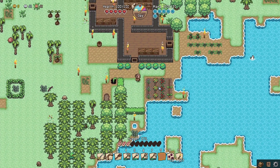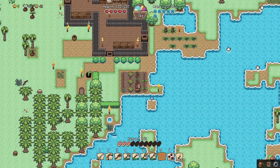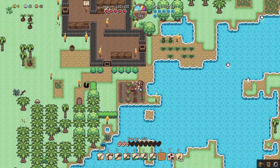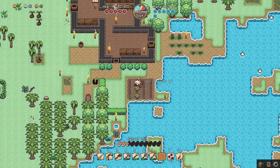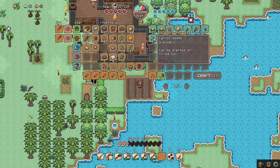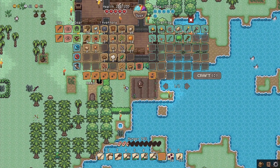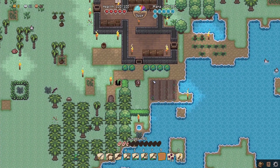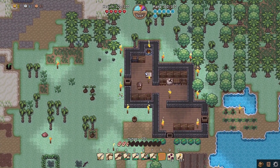Our crops are fully grown — the flax isn't quite done but the carrots are. Once they're fully grown you can step on them without destroying them. To harvest you just collect them, but once you harvest you have to replant all the seeds again. It's a bit tedious but not too bad. We'll replant all this stuff later and then go caving.